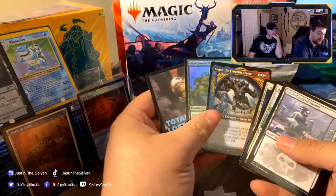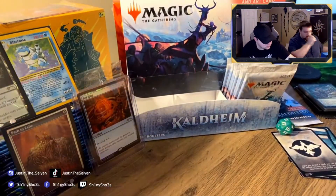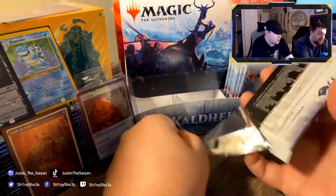Another foil Old-Growth Troll and an alt art Freezing Trap. The alt art worms are pretty cool looking in this set. One row left!